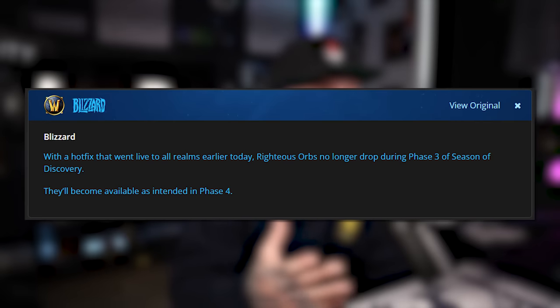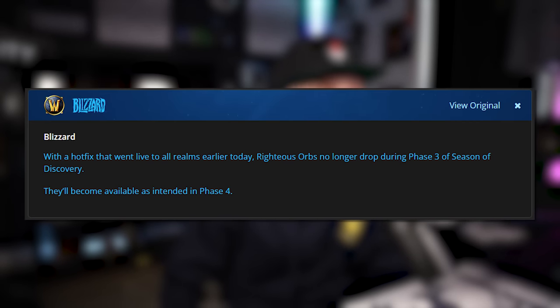If you haven't been living under a rock, you've noticed over the past few days that people were farming Righteous Orbs for Crusader enchants inside Season of Discovery. Well, this is no longer the case. As of yesterday, Blizzard released a post stating that with a hotfix, Righteous Orbs no longer drop during Phase 3 of Season of Discovery — they'll become available as intended in Phase 4. The people who have them, that's all they've got. Don't worry too much though: if you used them for Crusader enchants on Warcraft Logs, they will be voided out, so the logs won't become super scuffed because of this.